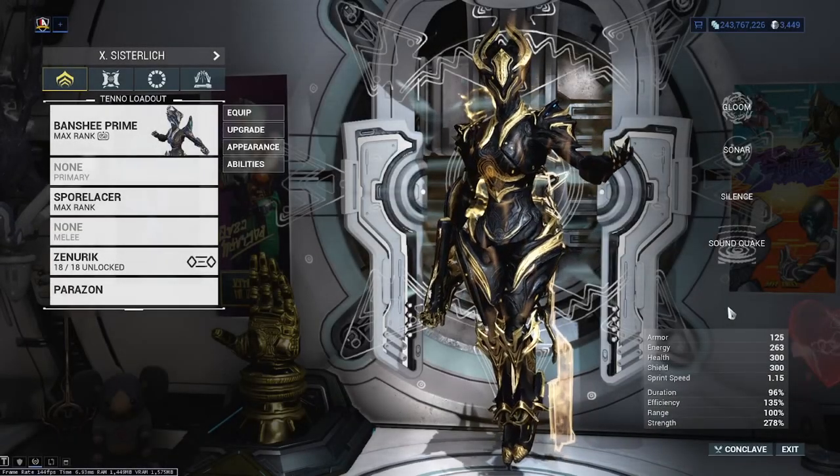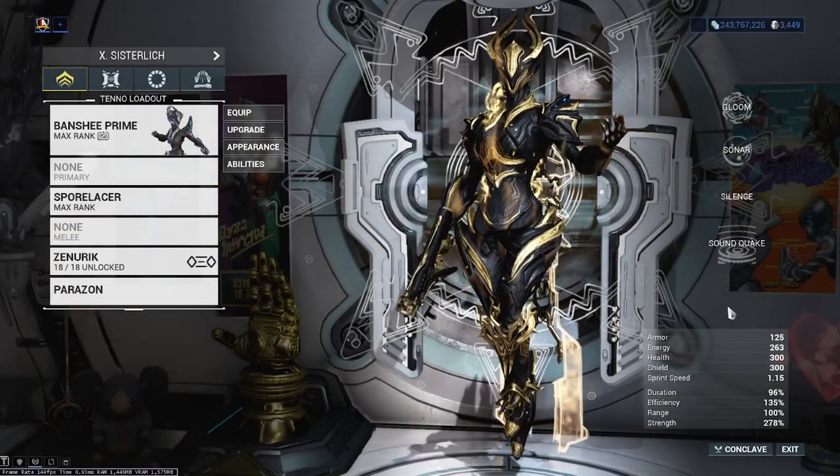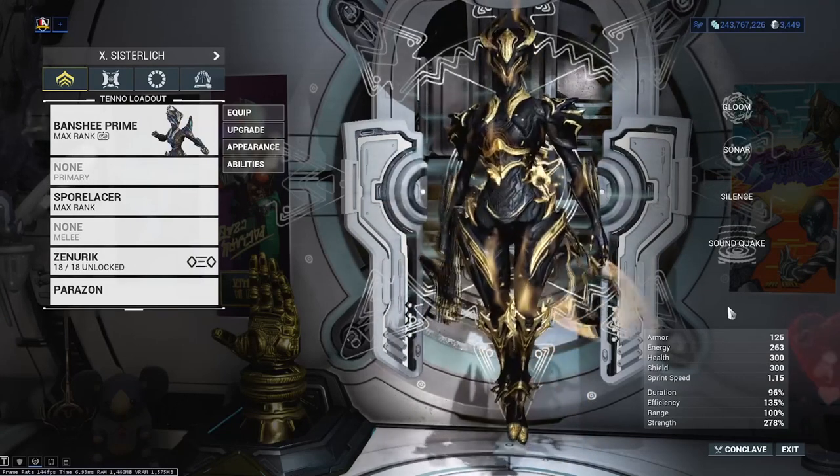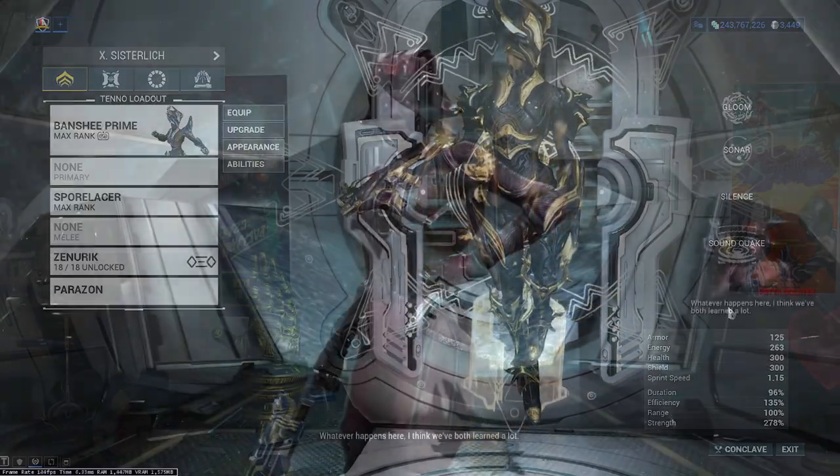Yo what it do guys and welcome back to another video. Today we're going to have a look into an amazing build with Banshee used against the Kuva Liches and the Sisters of Parvos.